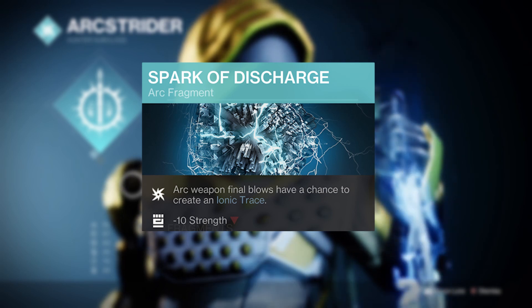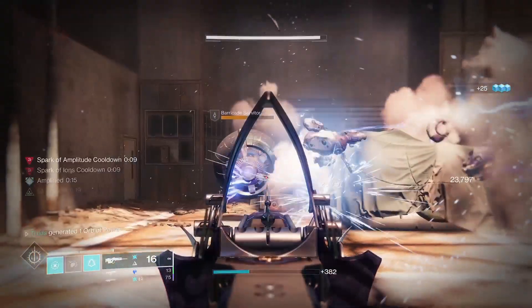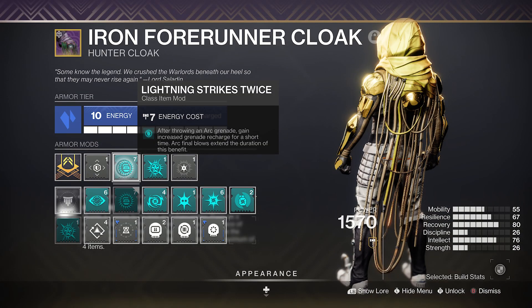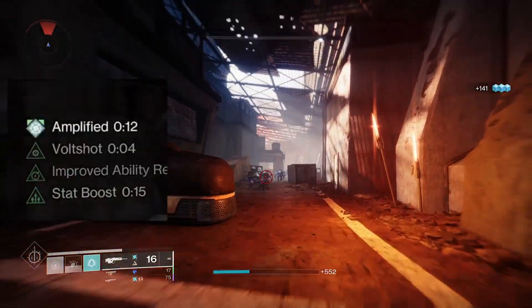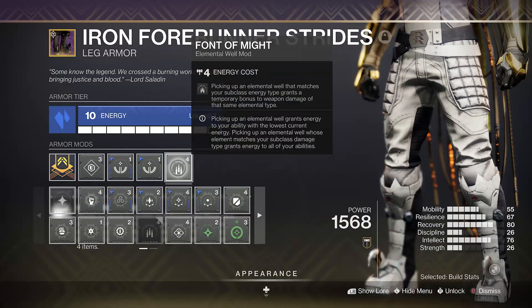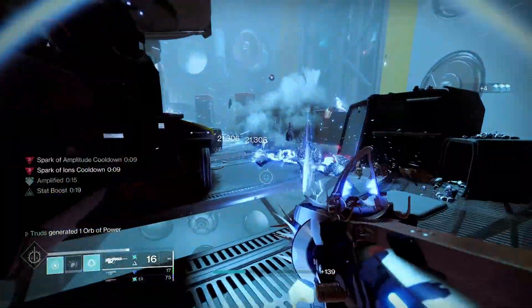Spark of Discharge will then make more ionic traces for you on final blows with arc weapons, and then loop it back to your favourite vault shot weapons such as the Tarnished Metal. This works perfectly with Lightning Strikes Twice as you'll get an insane 800% charge time boost to your grenades on throwing them, whereby you can extend its timer further on arc final blows. Font of Might will give your arc weapons that shocking 25% weapon damage boost on top.